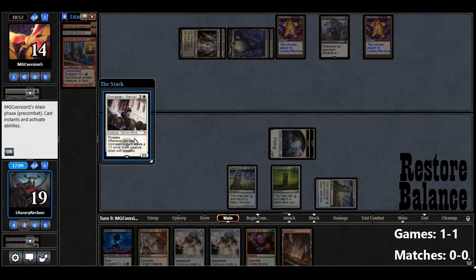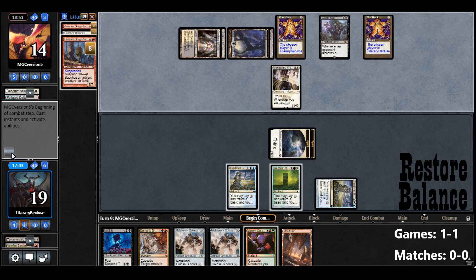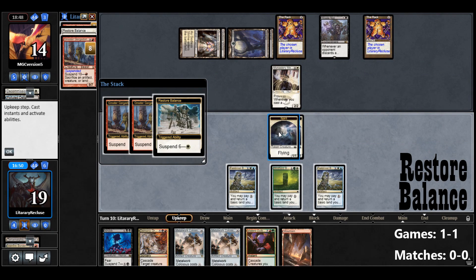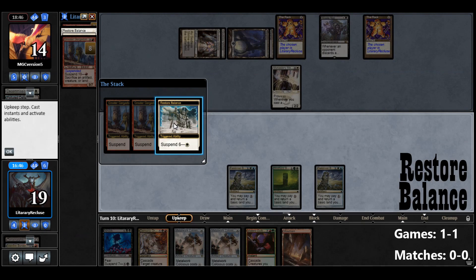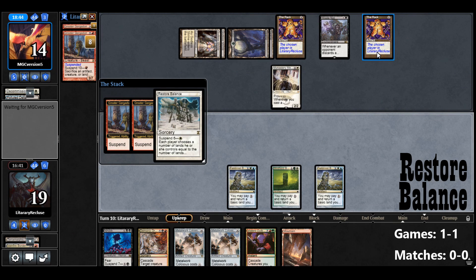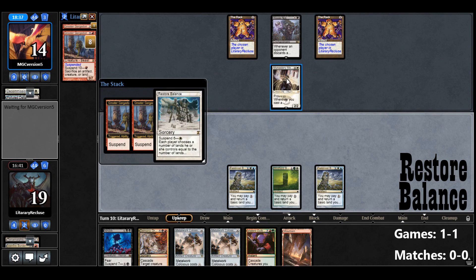I'm going to sacrifice the Spirits. They play a creature — that's interesting. Not entirely sure why they did that; they must not be paying attention to the Exile Zone — that's why I have that window up. So let's sacrifice our Spirits. Greater Gargadon is going to go down to one counter. Restored Balance comes into play — not entirely sure why they played right into that.